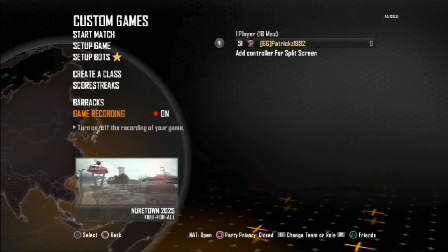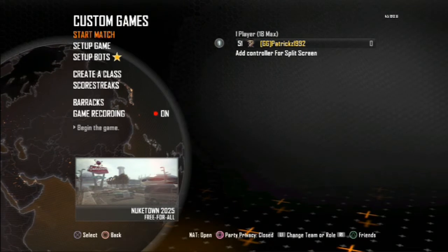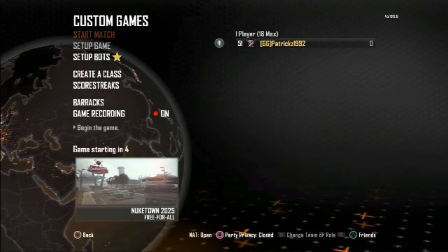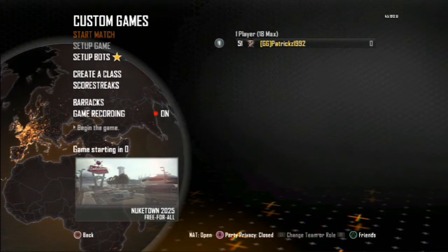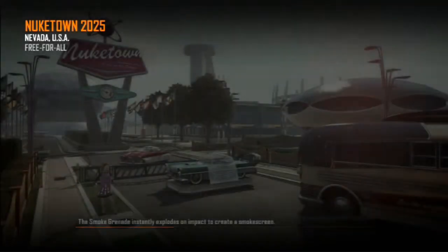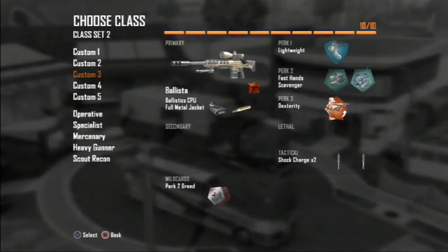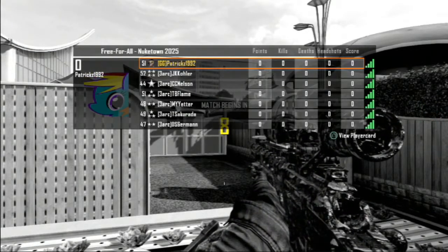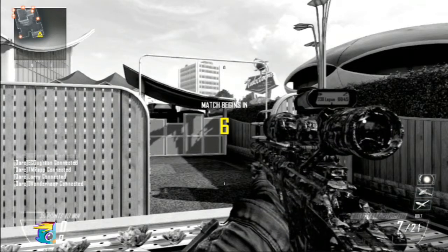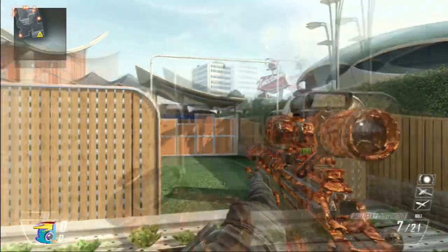That's all you need to set up. I have the game recording on so I can see what I do wrong and where I do well. Let's start the match. After the match, I'm going to show you a custom game a guy on COD TV made — it's called Trick Shotting — with pre-made trick shot classes using DSRs. I'll show you that after this.